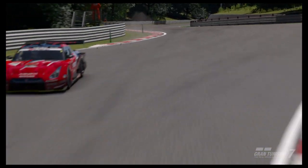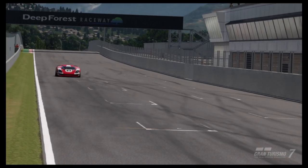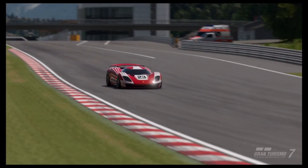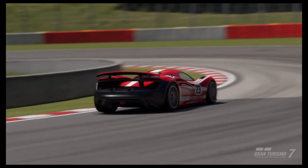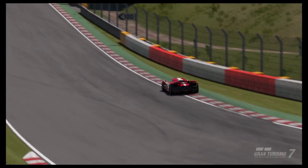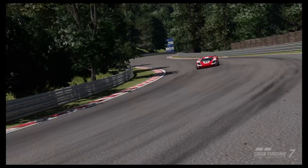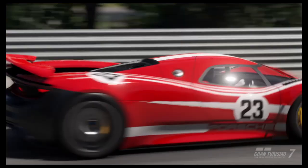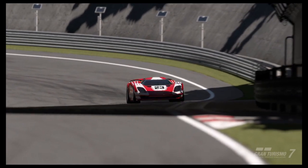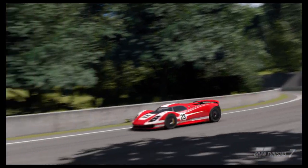Moving on to the 917 Living Legend — this was somewhere between the two, as you'd perhaps expect. It was a lot less leery than the AMG, had a bit more downforce, but wasn't quite reaching the same speeds on the straight, although it was still hitting the double ton before the first corner. Being mid-engined, it was perhaps a bit harder when the slides came, but overall it had a very good balance of straight-line speed, braking performance, and cornering ability for Deep Forest, and considering the PP level it did very well.